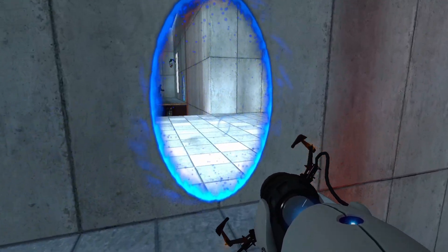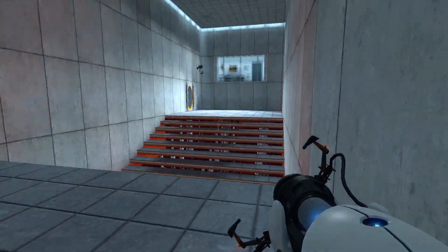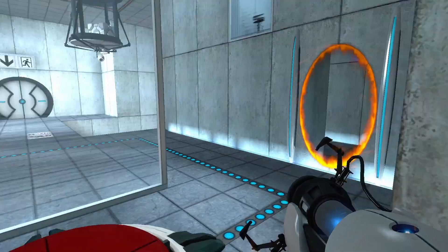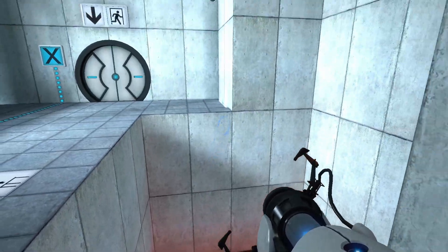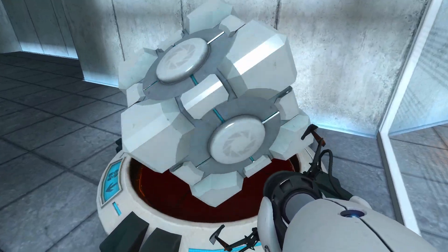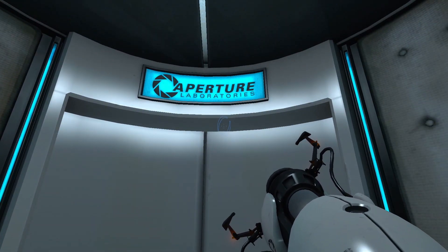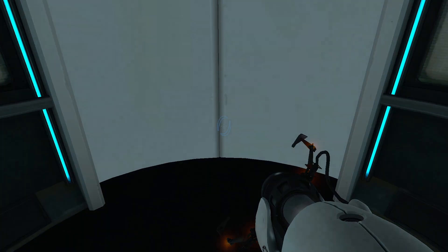First try — bam, bam, bam, bam! Go right here. Well done. Remember, the Aperture Science 'bring your daughter to work day' is the perfect time to have her tested. Well done — test chamber four, you're doing quite well. If I put that right here, oh — put it right here! Once again, excellent work. As part of a required test protocol, we will not monitor the next test chamber. Good luck. I heard that voice before — it kind of scared the hell out of me.